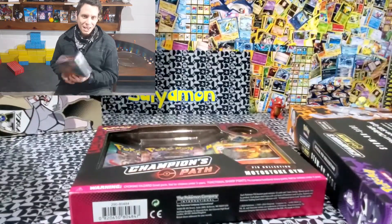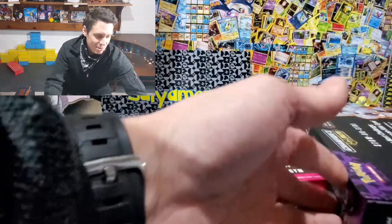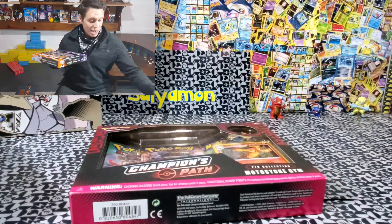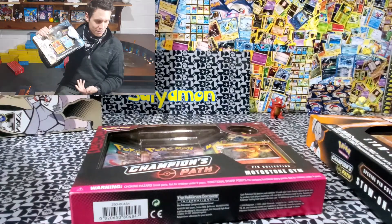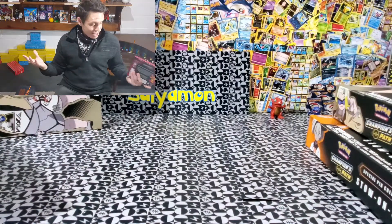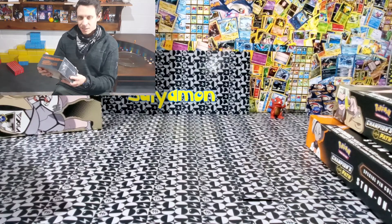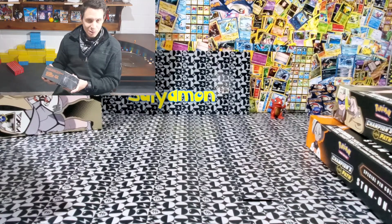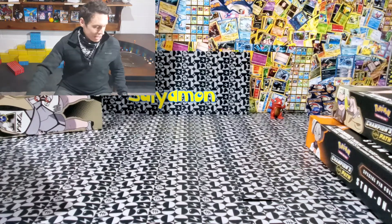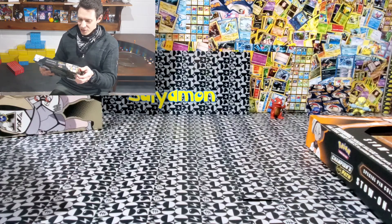Of course we got the ETB again. And I've got some awesome special collection pin collectors — I got the Stow-On-Side, I actually got a couple of those, and I got the Surchester, a couple of those as well, and the Motostoke. So let's dive right in. I know you guys want to see these cards being opened. I'm going to save the ETB for last just because the last two episodes were based on the ETB, so I'm going to set that aside and jump right into the pin collector boxes. They're pretty sweet, I really like them.